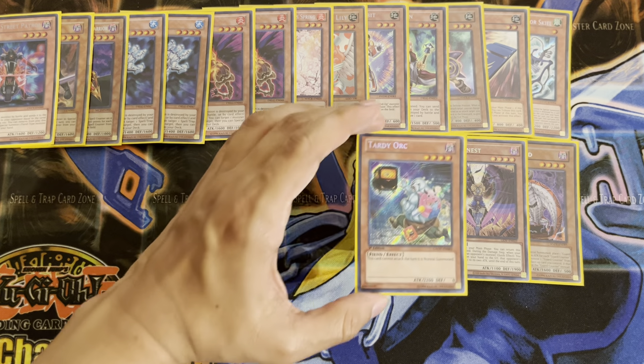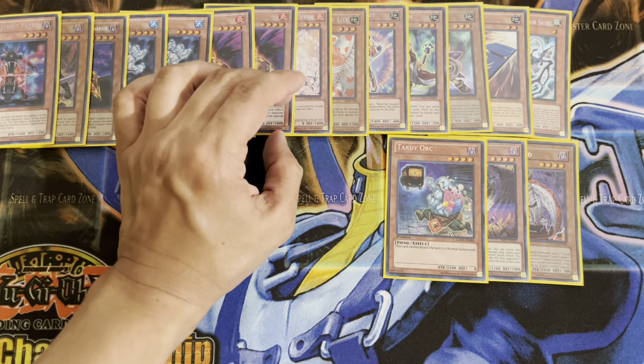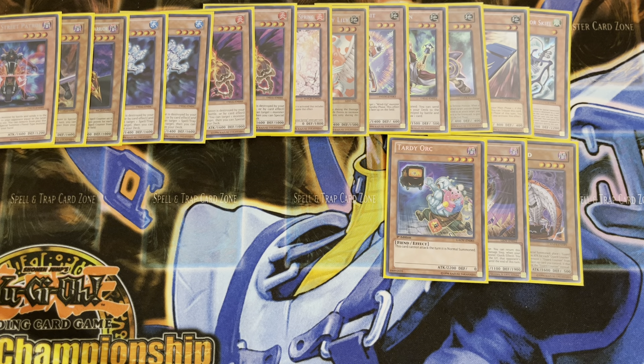For an oldie but a goodie, and a really fun, fantastic card — we've got Tardy Orc. Funny story behind him: there was a set called Order of Chaos, which its whole thing was Orcs. But this guy came out in Galactic Overlord, which was a set after. Konami released this card in the set after just to make the joke — why were there no Orcs in Orcs? It's because this guy missed the boss, a.k.a. Tardy Orc.